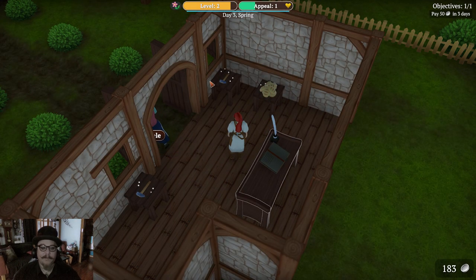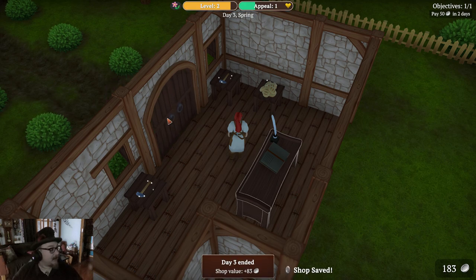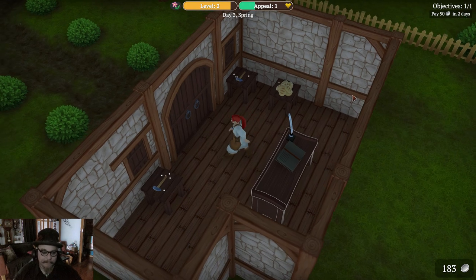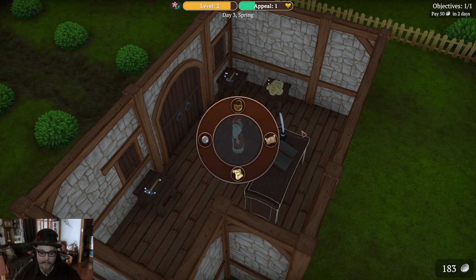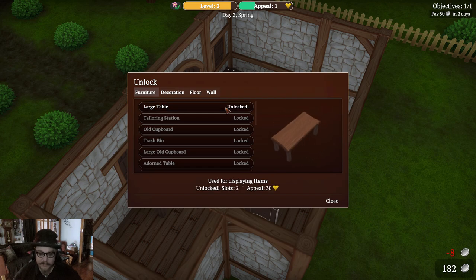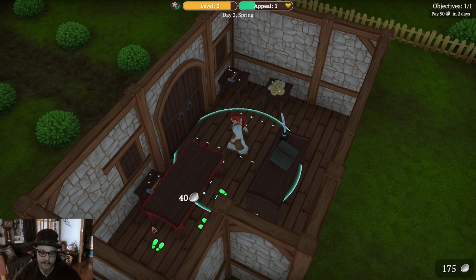Appeal one. I'm never really good at getting appeal. Is that the day over? I need to buy more shirts — people love shirts in this game. Objectives: pay $50 in two days. How do I pay it and where do I pay it? Can I pay it now? I can get a large table — it's only eight coins. Unlock it. Buy one. Forty — it's a bit much, but I kind of like it.